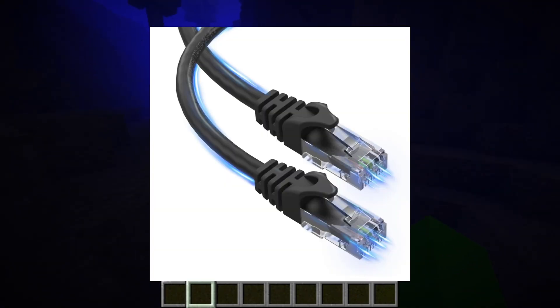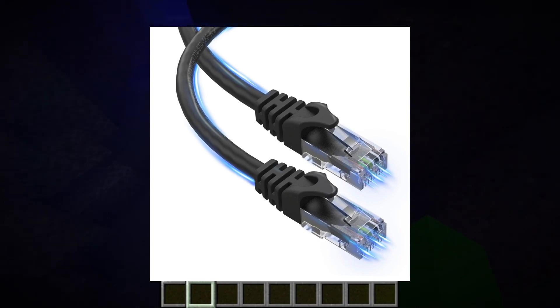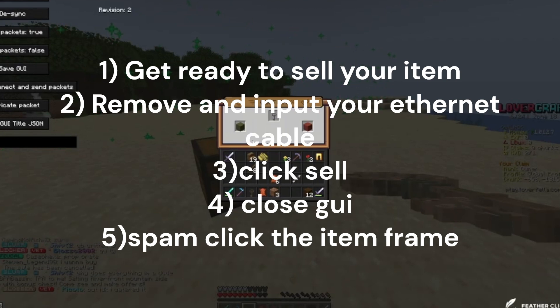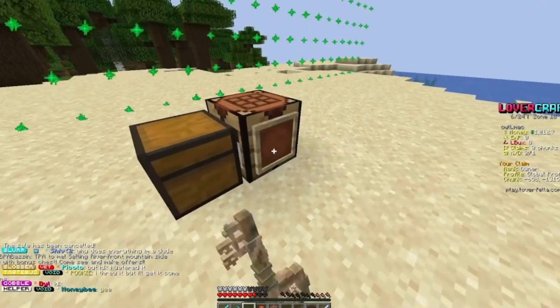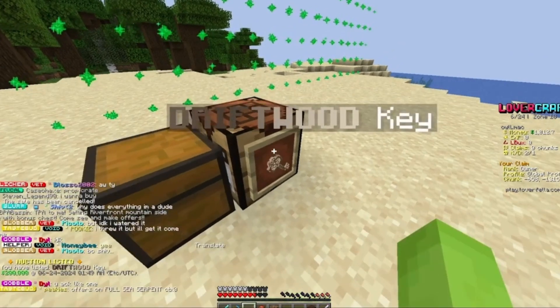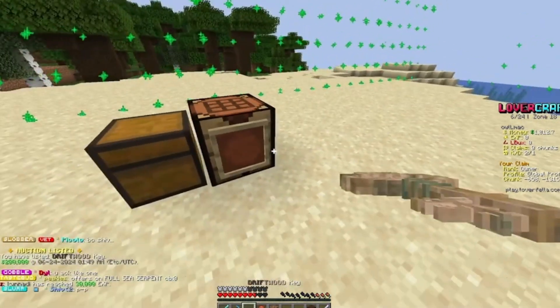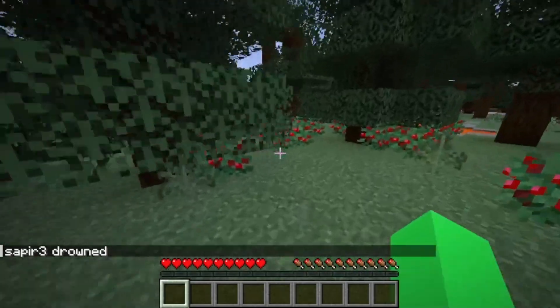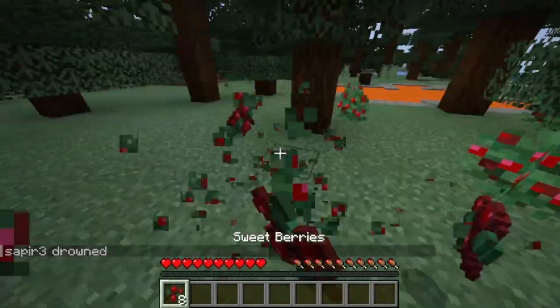This dupe required an Ethernet cable. You would get ready to sell your item, then remove and re-insert your Ethernet cable from your computer right away. Then sell and close the GUI. Then you spam the item you want to dupe inside of an item frame. This would put it on the auction house and inside the item frame. This worked about half the time.